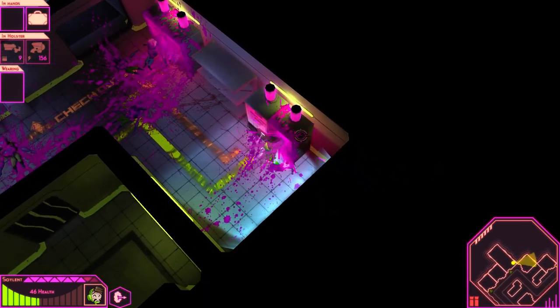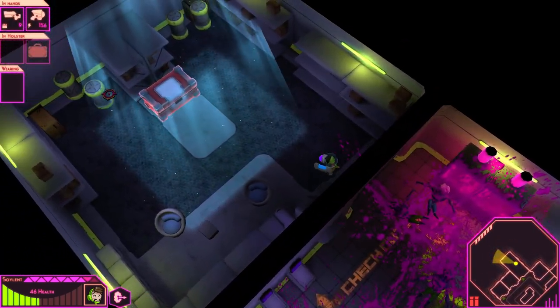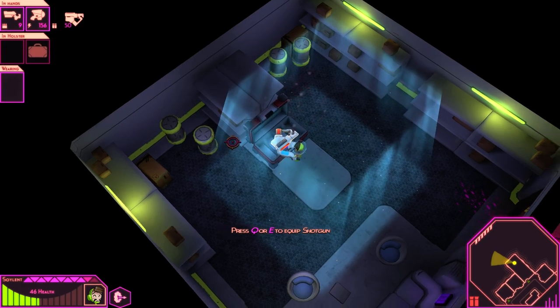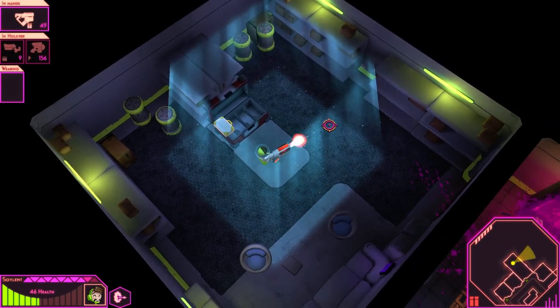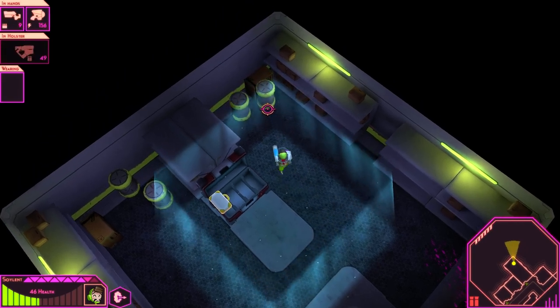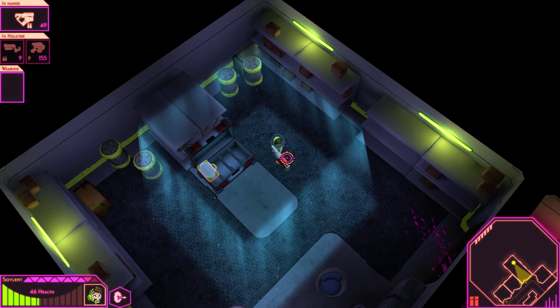Let's break this stuff open — loot, I like it. New weapon crate — what's in here? Fancy! Let's grab that. It's a shotgun — I like it. We don't have a melee weapon now though, but whatever, we'll deal with it.